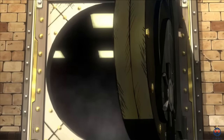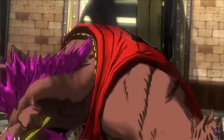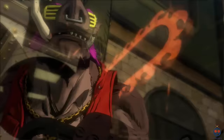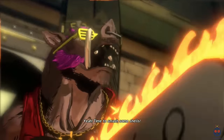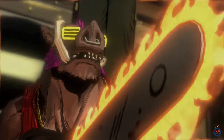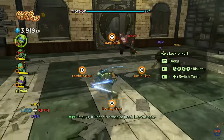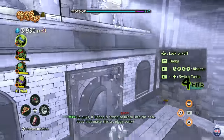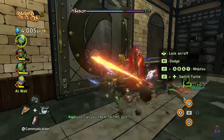That would be okay if the bosses weren't such pushovers. Out of the nine bosses you fight at the end of every stage, only two put up a challenge or require specific tactics to beat. The others can be killed simply by wailing on them and switching between the Turtles to use every Ninjutsu. So you may want to start on hard mode, because normal mode is basically a breeze.